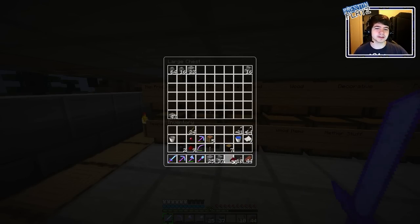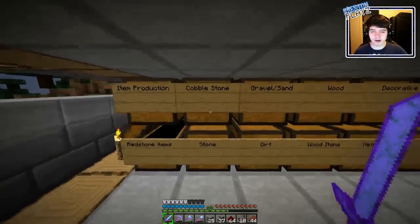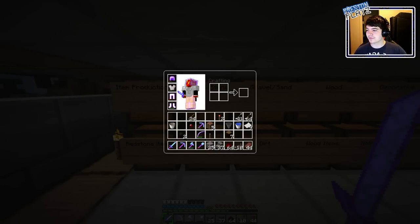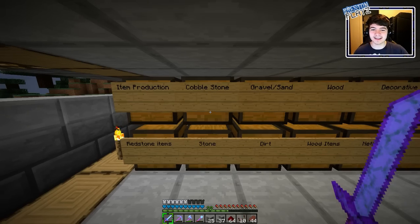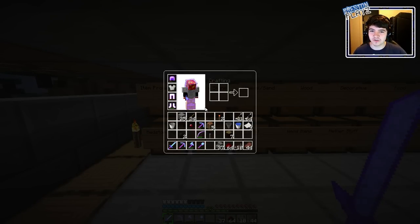I've already got the redstone repeaters on me because I was doing the demolitions. I've got the redstone, and then we need hoppers — we have a ridiculous amount of hoppers. We also need redstone torches. Two redstone torches will be enough because we only need two. Then we need redstone comparators. You really need quartz for a redstone comparator? I didn't know you needed quartz for it — that's cool.